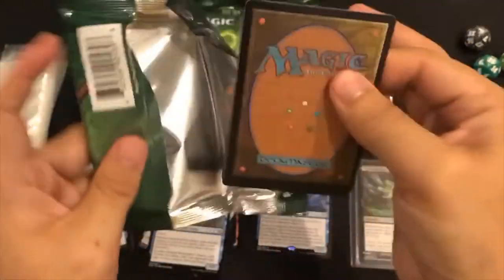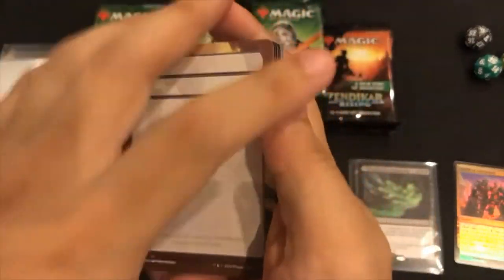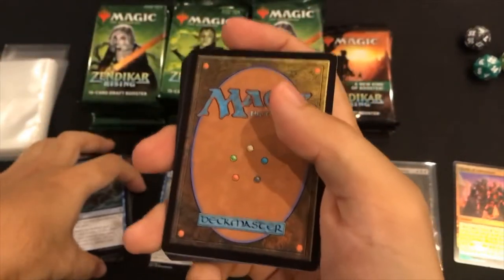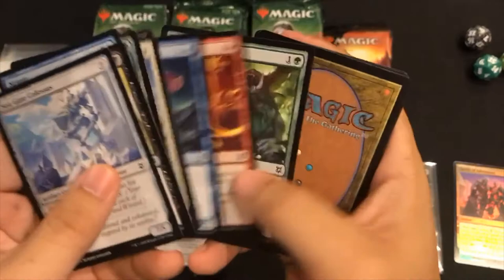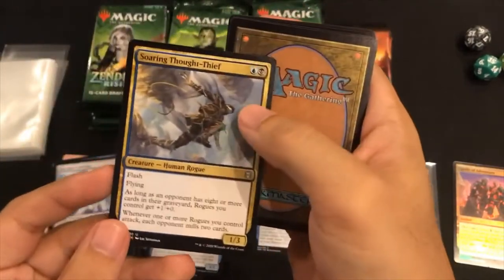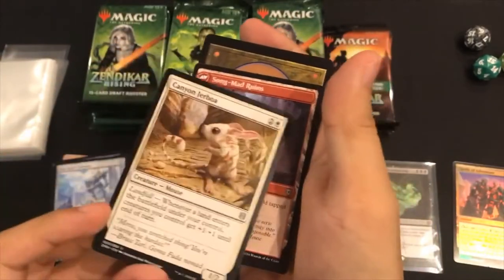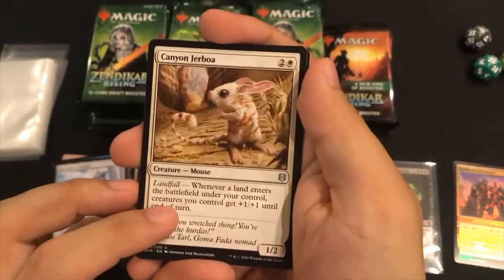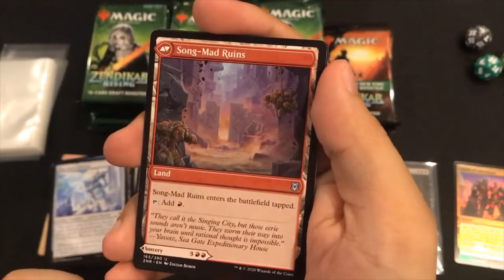Okay, we're gonna kind of blaze through the commons so we can get this video done in a decent amount of time. Looks like this pack is also backwards - two, three, four, five, six, seven, eight, nine, ten commons. Soaring Thought Thief, Kenyan Jerboa - super cute little cutie. And another flip card!